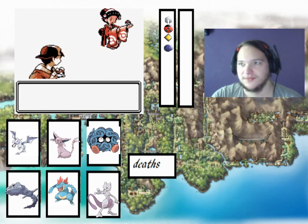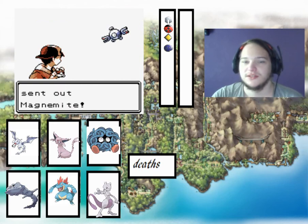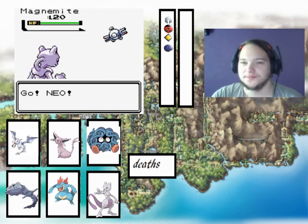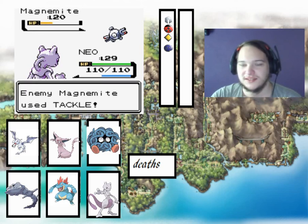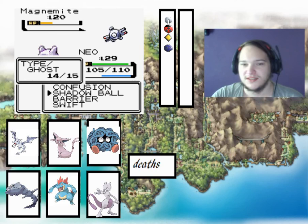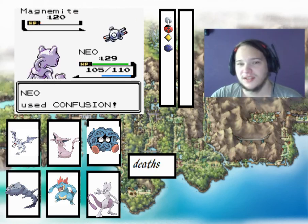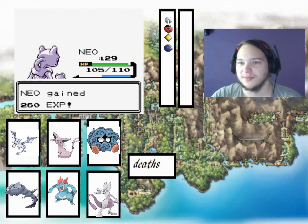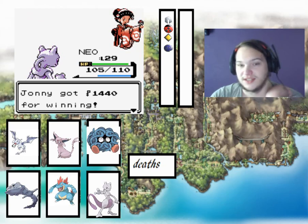So obviously we have to get Umbreon, Espeon, Leafeon, Vaporeon, Flareon, and Jolteon — and what they normally are. But obviously we've done with... Like I said, we should have not been done with the game because it's Gen 2. But we need Surf. We need to go through the game. Getting into Morty was fun because obviously there's a whole path — if you take your step the wrong way you'll just get reset to the start.